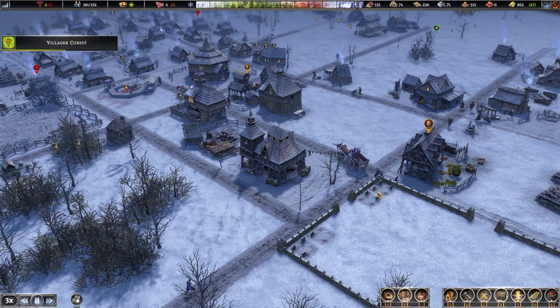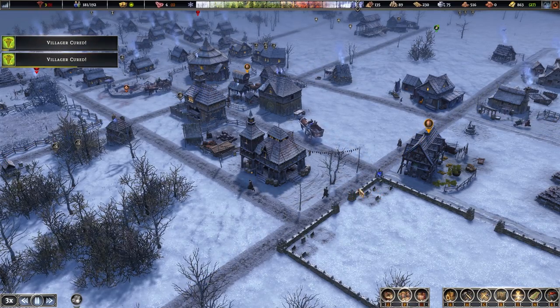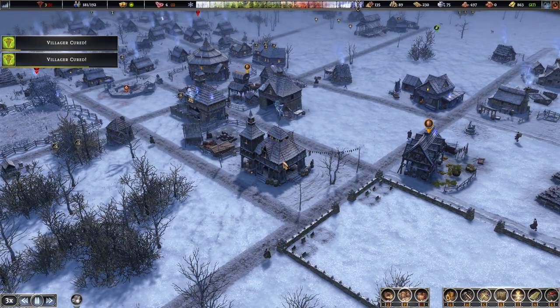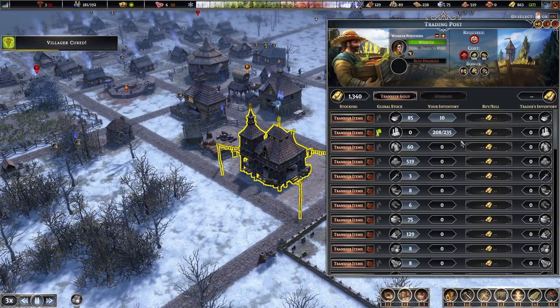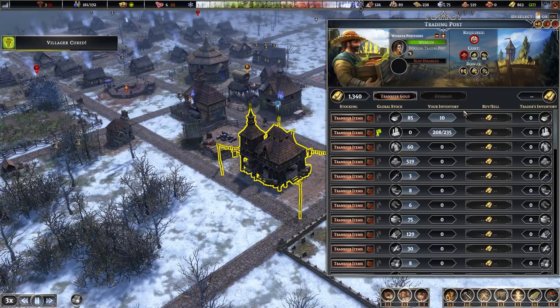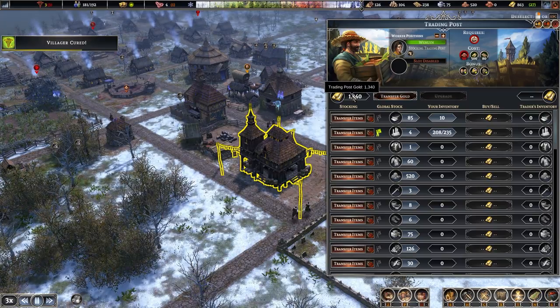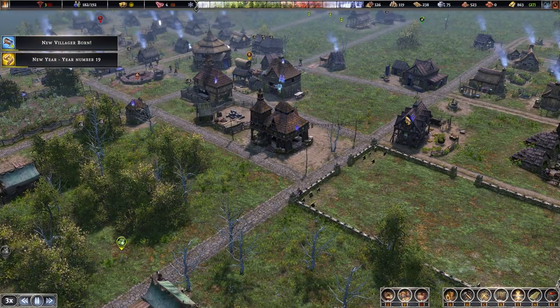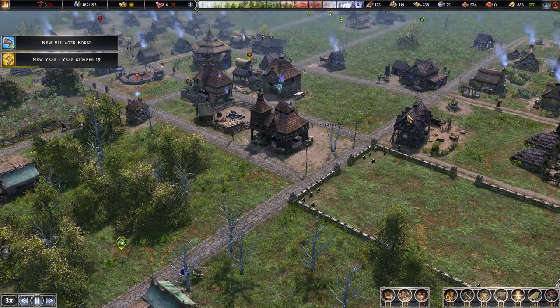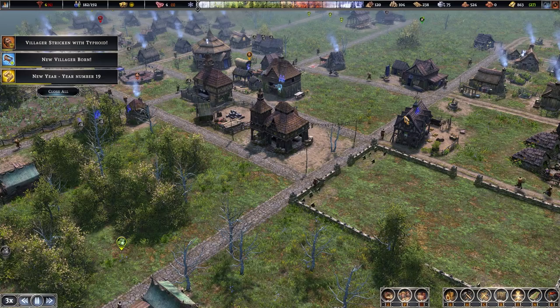If you're not playing on pacifist mode and you have raiders attacking your town, the trading post will be a prime target. Any goods stored here, including gold, are at risk when raiders arrive. So build the trading post in a well-protected area by placing watchtowers, barracks, and potentially walls nearby.